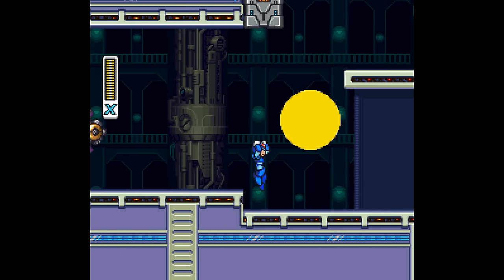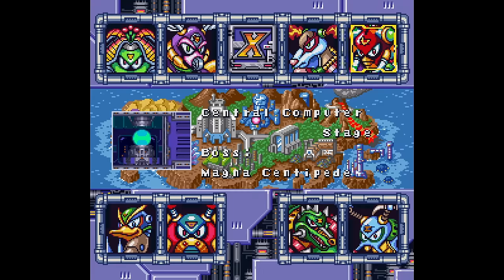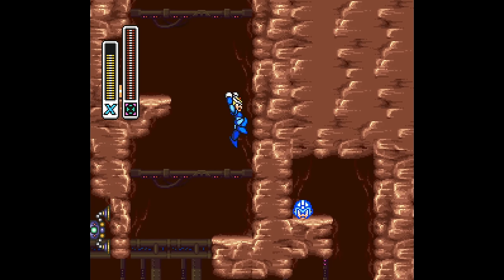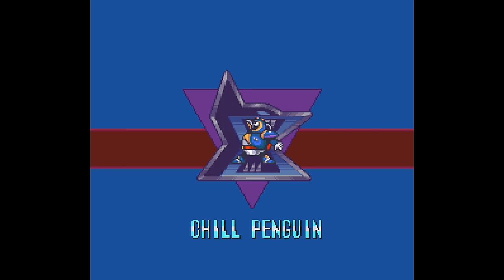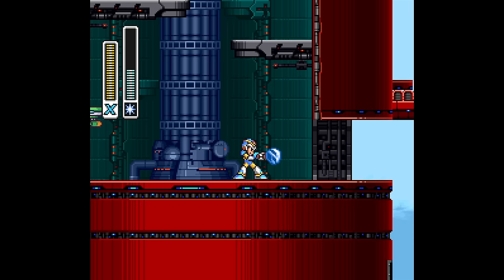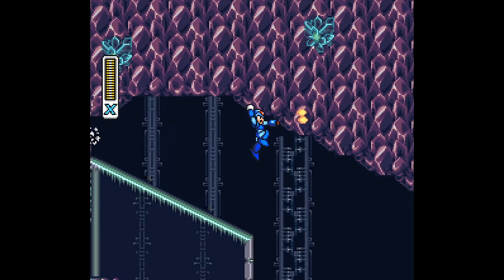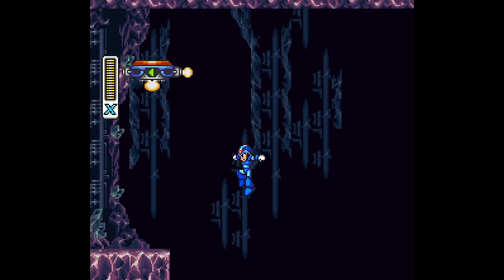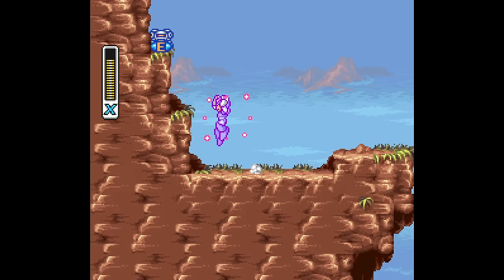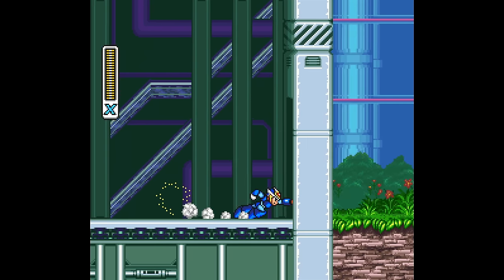In X1, there wouldn't be a point to not starting with Chill Penguin because that's where the dash is and many other items require the dash. Not nearly as much variety as X2, where my second run started with Crystal Snail because you just need to boost over a gap with the right armor to get the heart tank and drop into a pit to get the head parts — things that don't require anything from another stage. From there I could go to Flame Stag's level, Bubble Crab's, Wire Sponge's, or any order and get all their collectibles.